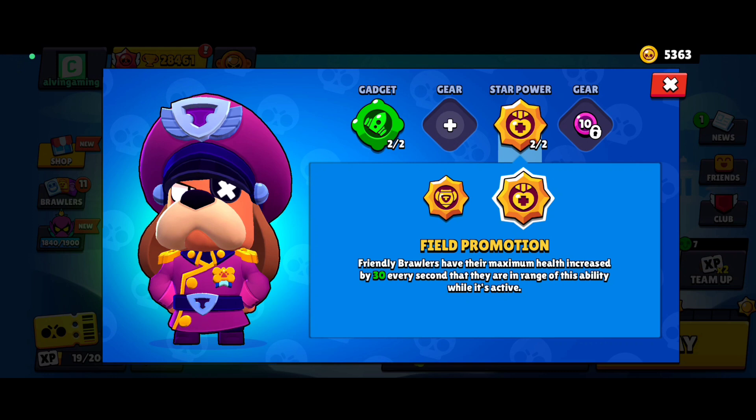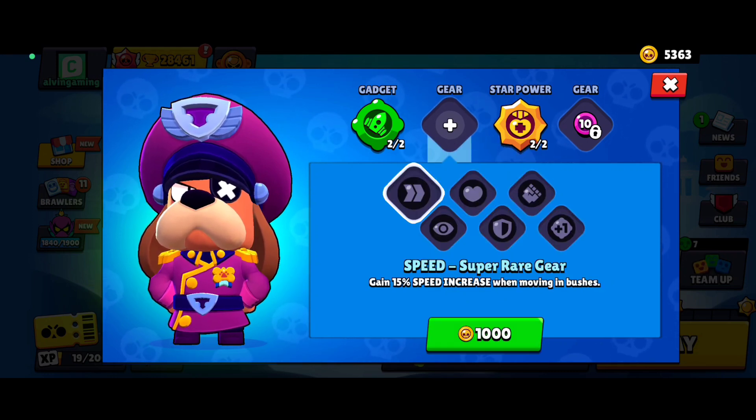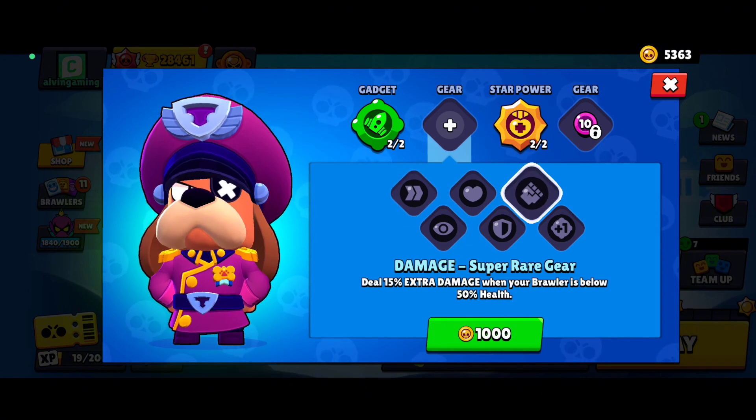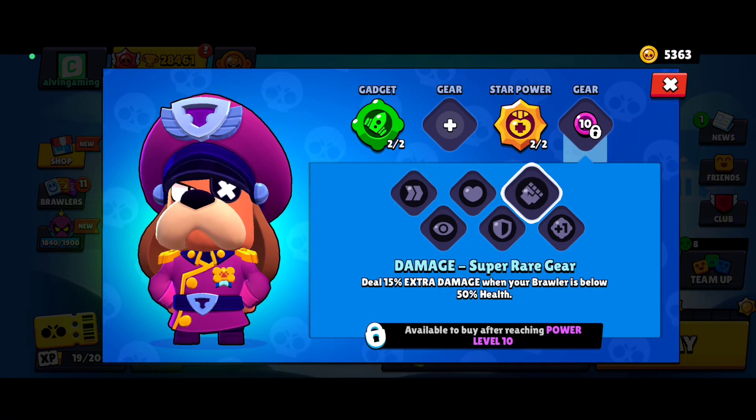The second star power works well when you camp with your teammate in bushes and wait for the showdown circle to close, because it can farm a lot of HP. For gears, Damage and Shield are the most useful for Raft, since he doesn't have too high HP and the damage gear helps increase his damage output.